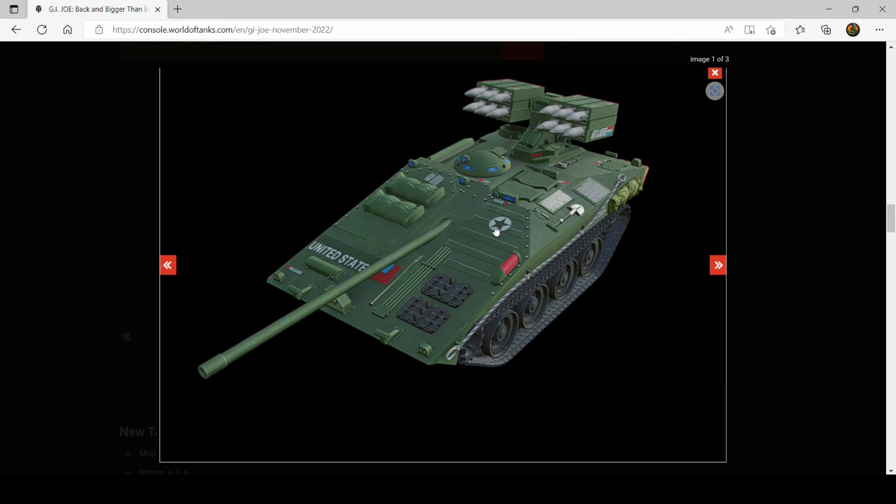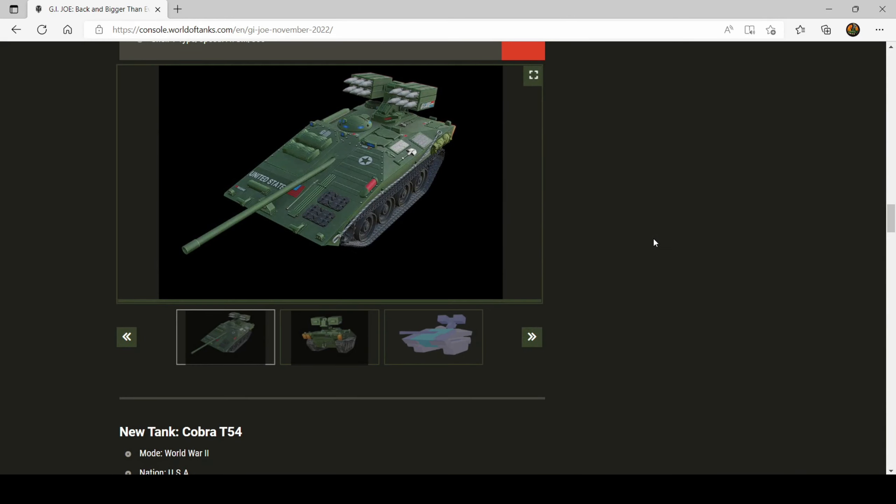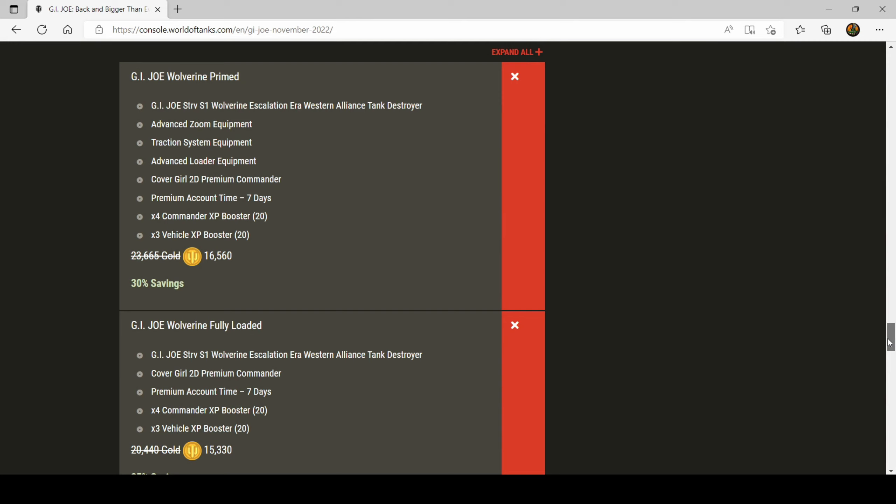I'm going to show you my commander and equipment setup, talk a little bit about the unique armor profile of the Wolverine, and then we'll get stuck into gameplay. In the background you'll be seeing the skin of the Wolverine — the G.I. Joe skin — and it comes with every bundle; you don't have to purchase it as an extra, which is very nice. I think it looks pretty cool, it fits in with the aesthetic of the game, and it's not too garish.